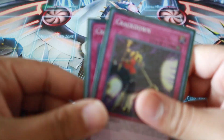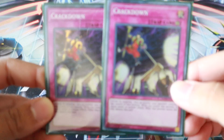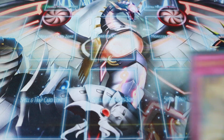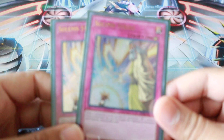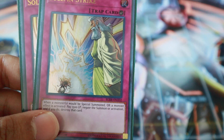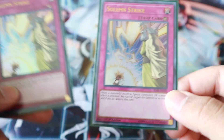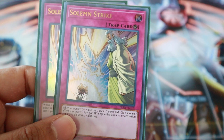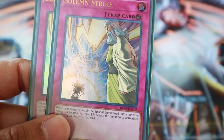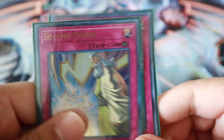Two Crackdown — because we're that type of deck right now. And the last traps are two Solemn Strike. Of course you could play Solemn Judgment, but during the duels I had my Solemn Judgment in my Marincess build, so I didn't put it in here. This is rev one of the build and I'm going to keep optimizing it and make a follow-up deck profile. But I play two Strike instead of Judgment.